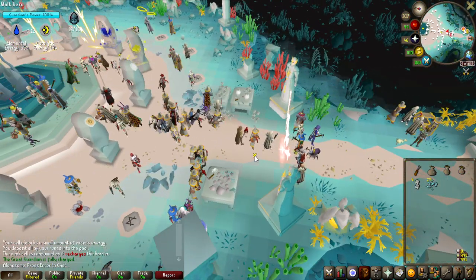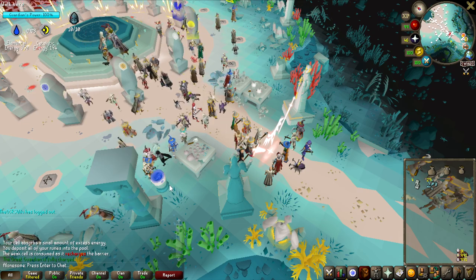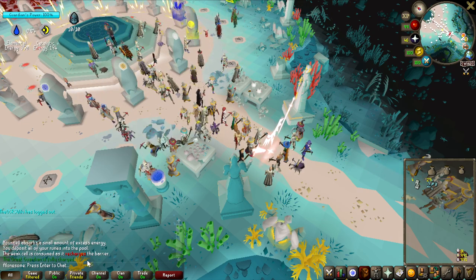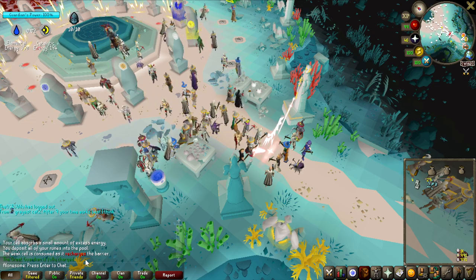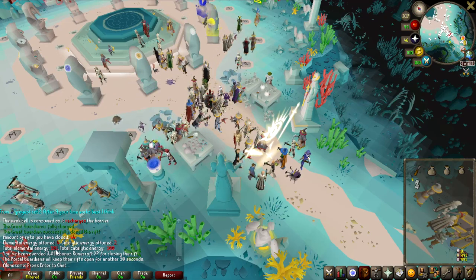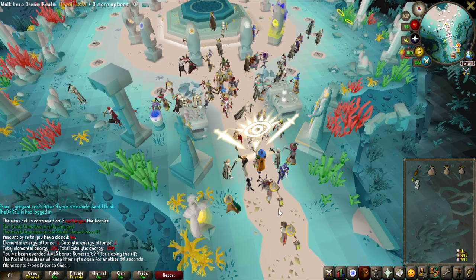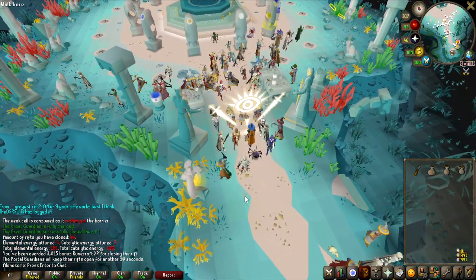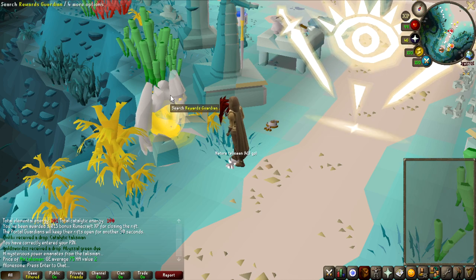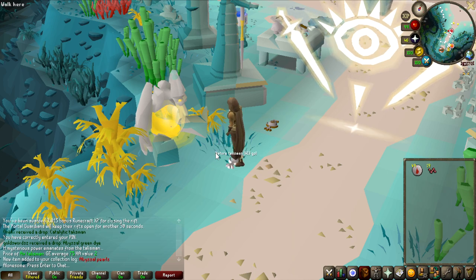Alright, so it has been some time and we are going to be getting 100 points after this game. It says 100% there, but I think you have a grace period to get some extra points. When the game ends we're going to be getting hopefully exactly on the dot - yes, there we go. 101 elemental and 100 catalytic points, which means we have 100 loots to go for. So let's see what the first loot is going to be like - I'm just going to click on the reward guardian and anytime I get a collection log item I'll show it to you guys.